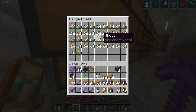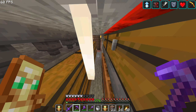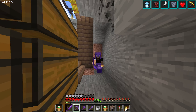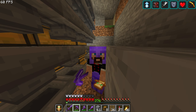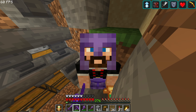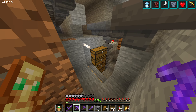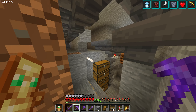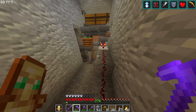We need all the weeds sorted into a chest and all of the seeds composted because we don't need that many seeds. After finishing that, here's what's happening behind the scenes: the main farm is outputting wheat and seeds, and we've collected everything through the hoppers, which is going to take a while but should keep up.